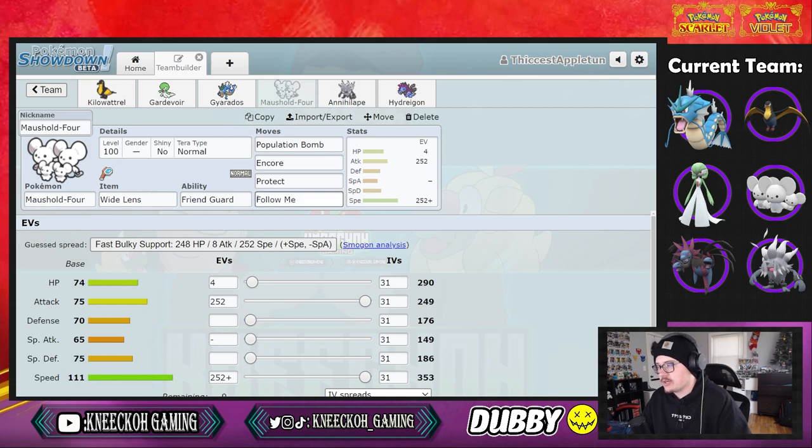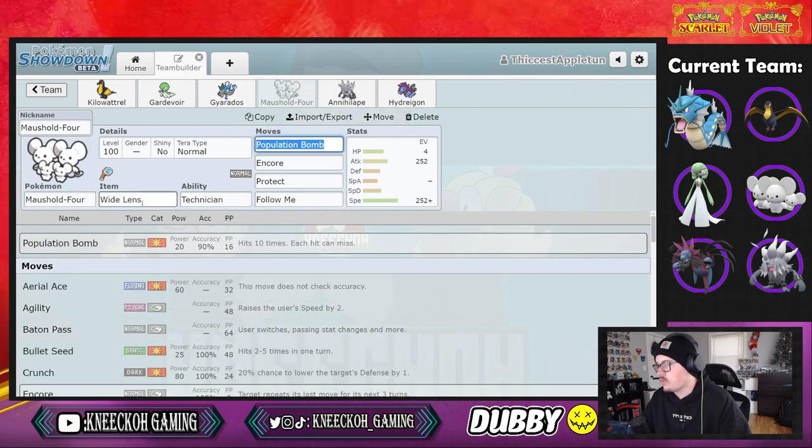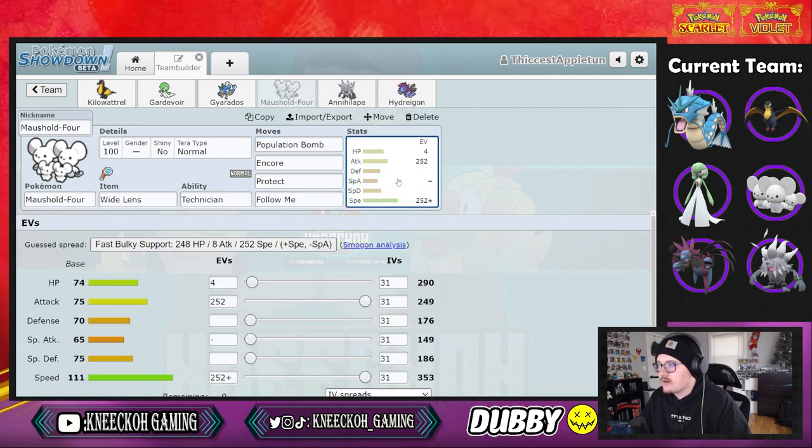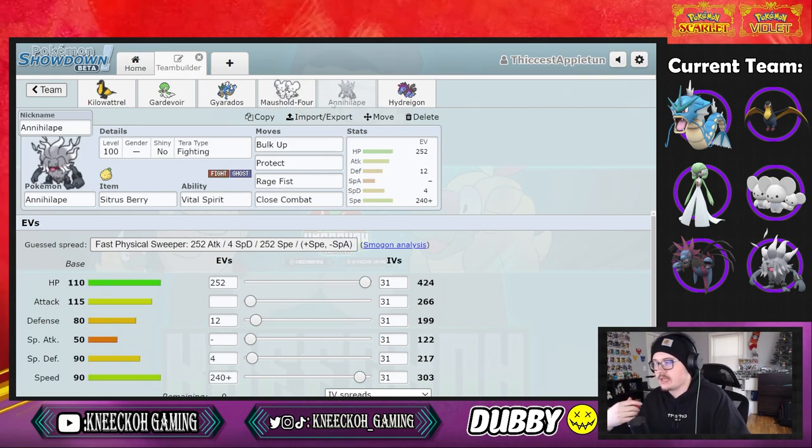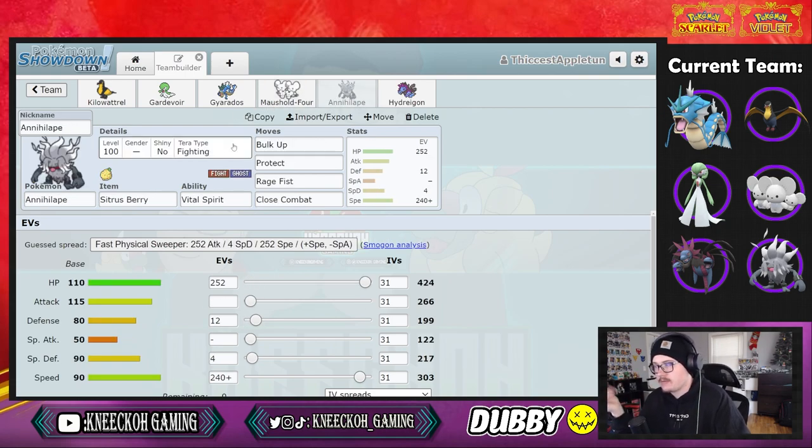Maushold is next with a pretty simple set: wide lens, technician, population bomb, encore, protect, and follow me with 4 HP, 252 attack, and 252 speed. It's just a dominant force right now in the metagame. A lot of players are expecting Maushold to do a beat-up play into Annihilape, but we're not doing that here.